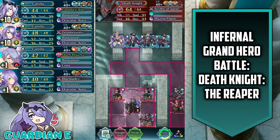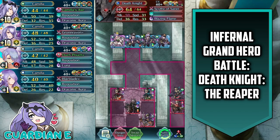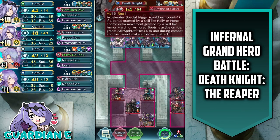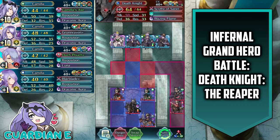The threat in this map is really relatively low. It's not that difficult of a map at all, even on Infernal, even by Infernal standards. But before we get into that, we can take a look at the Death Knight himself. He comes with his own Scythe of Sariel, which gives him a minus one cooldown at the start — a slaying or killer effect. And as long as there's an activated buff on the enemy he's attacking, he'll get basically a plus four to all of his stats, which is pretty great. And the foe can't make a follow-up attack against him, so it's actually a pretty unique weapon.